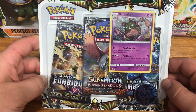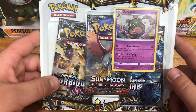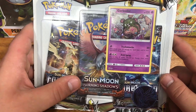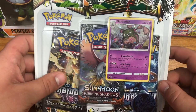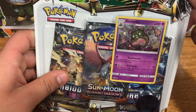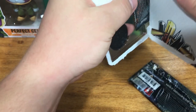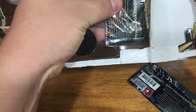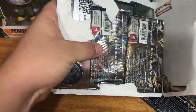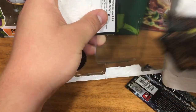Today we are going to be opening up this bundle package. This package has two Forbidden Light packs and a Burning Shadows pack. It also comes with a Garbodor, so that's very nice. Let's jump right into it. Obviously today, our main goal is to pull the Charizard out of the Burning Shadows pack. We would absolutely love that.